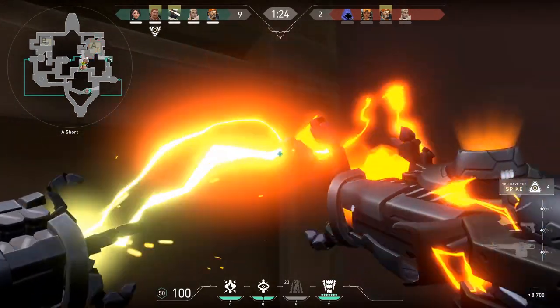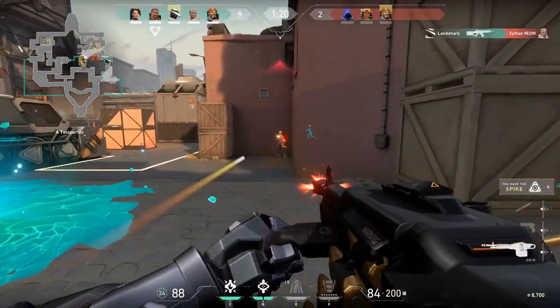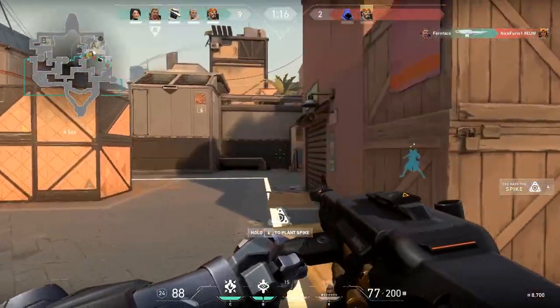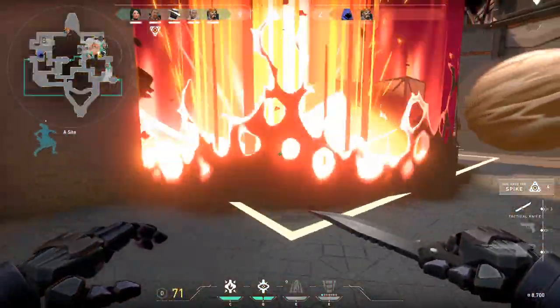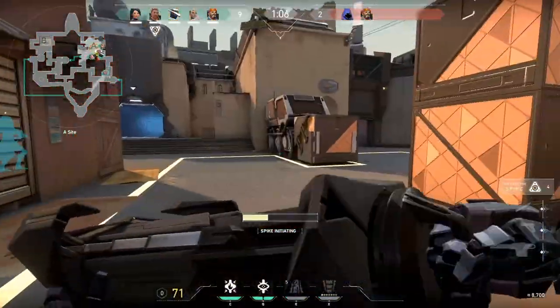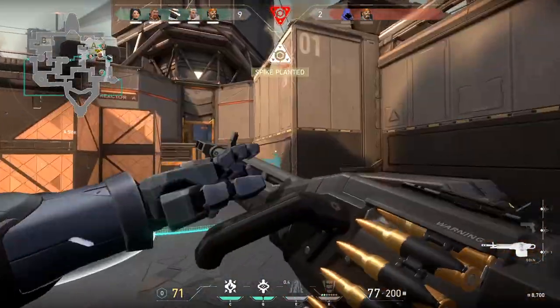If you kill the spike holder, call for support from your team as the attackers will need to recover it. As an attacker, you'll need to work with your teammates to create openings. Have an allied Phoenix or Breach flash a corner before you peek, or use a combination of smokes to block common defender positions as you work toward the plant site. Never leave the spike carrier alone as you'll likely lose the round without it.